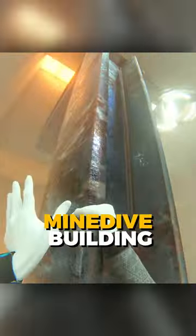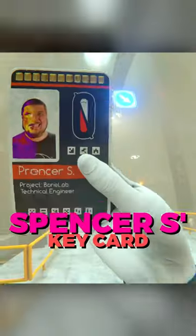First off, you want to head inside to the Mind Dive building and climb up one of the left metal girders. In this little pocket here, you will find Spencer S's keycard.